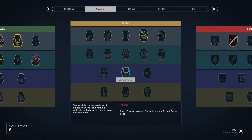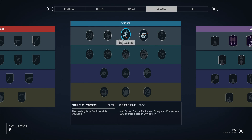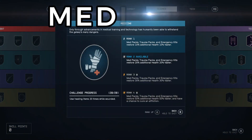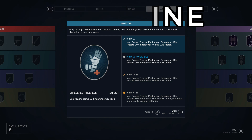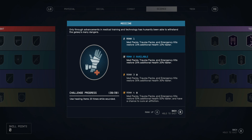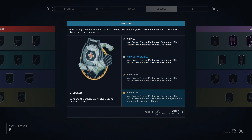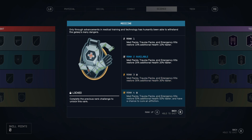Next up on the skill tree, we've got something in science — medicine. You're absolutely going to need this no matter what you do. You'll need med packs, trauma packs, and emergency kits, and the more these heal for, the better off you'll be. Getting as much restoration and healing as possible is going to be critical.